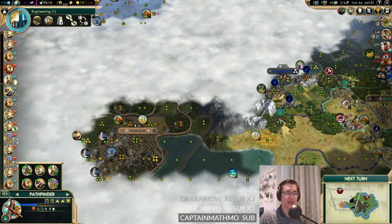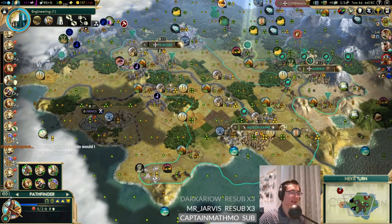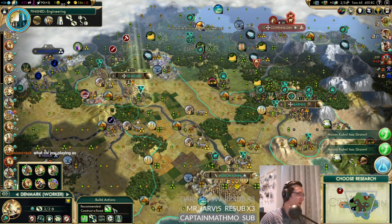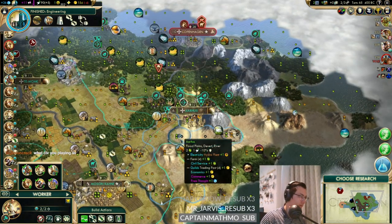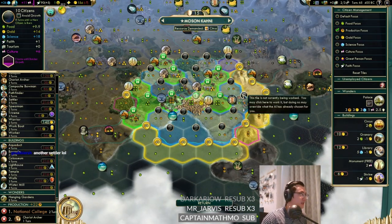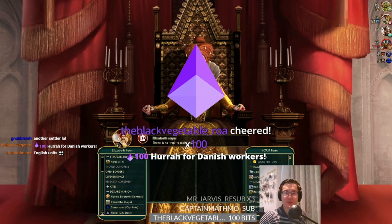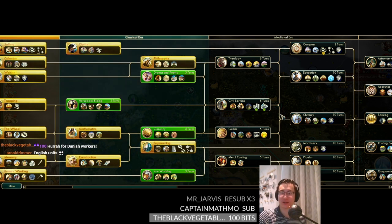We're in for Catapults so we can push up towards Engineering. I'm not sure I fancy going all the way to London with frigates because that means taking on ships of the line. The Great Lighthouse is gone - well it's a bit of gold at least. Someone's entered the Renaissance era already. We don't want to finish this chariot archer - we actually just need this settler. Sixth turn and hanging gardens is still there. England's not come for us yet.